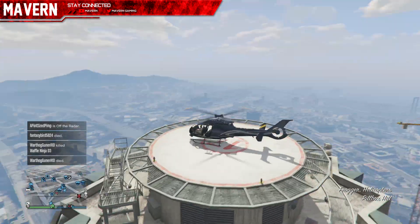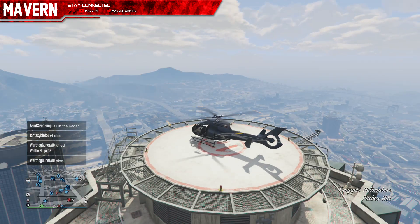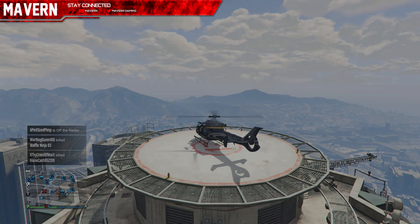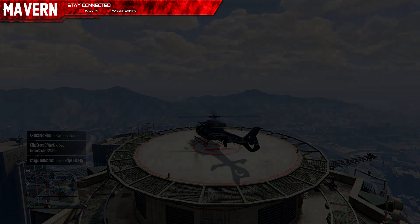Until the crate drop says three hours, just wait at Maze Bank. As soon as it says three, get moving toward it. I'll be right back, guys.